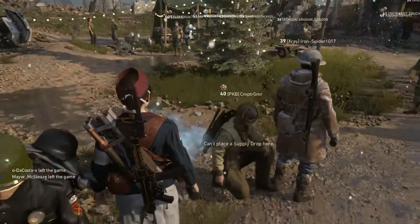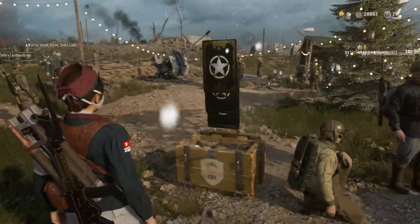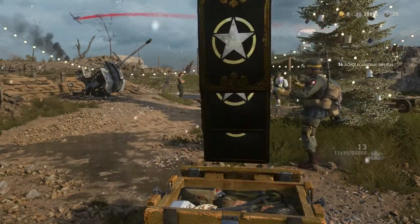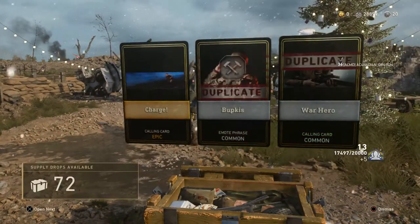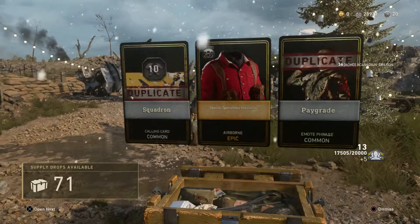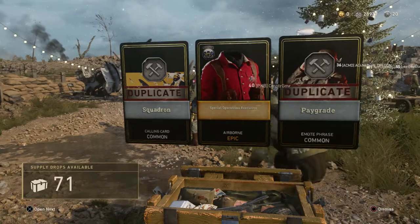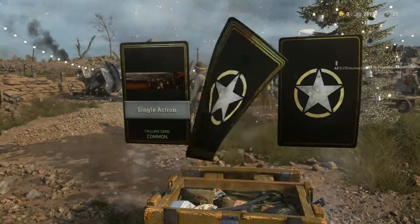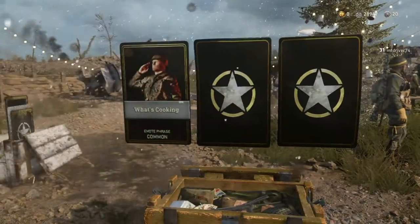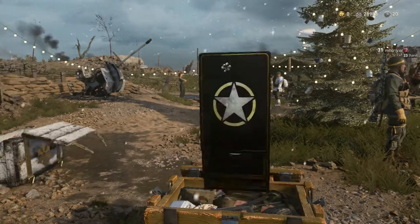We've got 74 Commons and 62 Rares — I'm going to call them in right here. Kicking us off with an Epic Calling Card. Another Epic Calling Card — I don't have any of these Epic Calling Cards apparently. Epic Special Operations Executive Airborne — that looks really, really cool. I love the bright red outfits. They're not great for actually playing because you're so visible, but they look so nice. I started with these Common Supply Drops and immediately hit like four Epic Drops in a row — that's the way it should be.